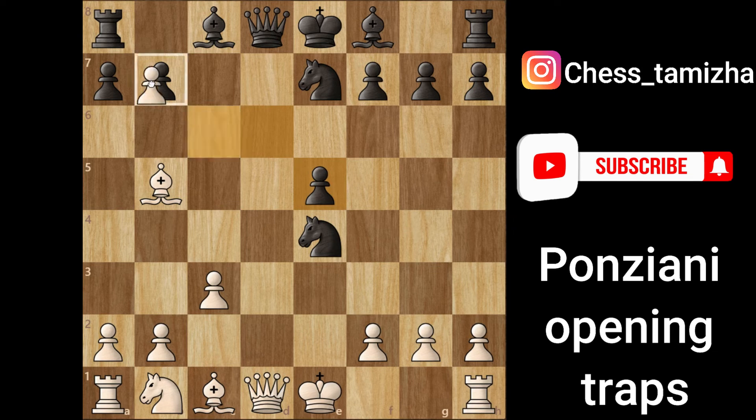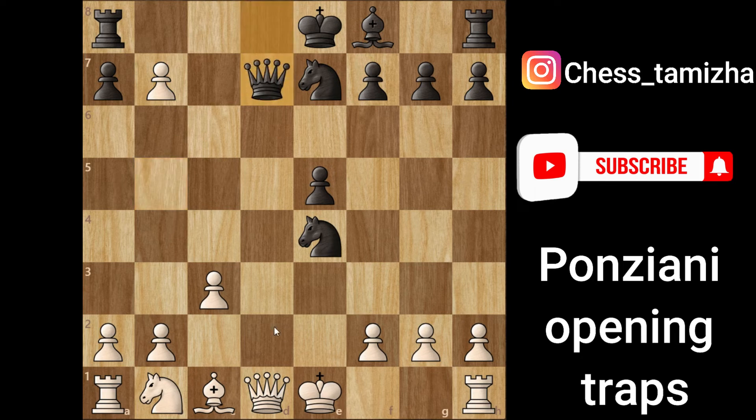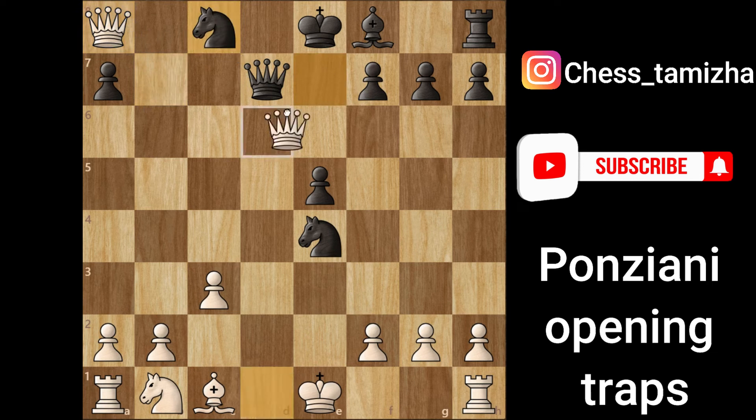If you take the knight, it's easy for us. We can take this pawn at b7, so it's an open check here. King takes the light-squared bishop, and from here we'll get a queen. Check from here.